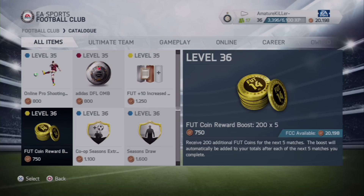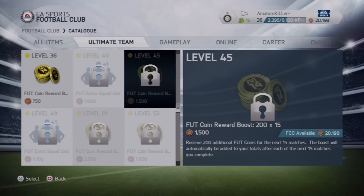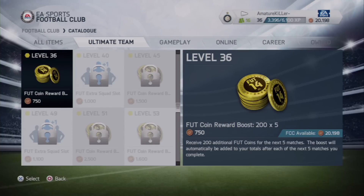If you press R1 to Ultimate Team, you'll see that when you reach a certain level it'll tell you what you unlock. This one here is a reward boost — 200 times 15.